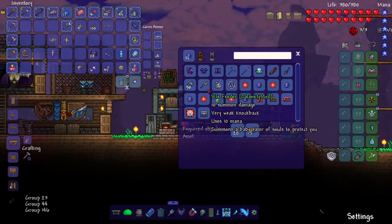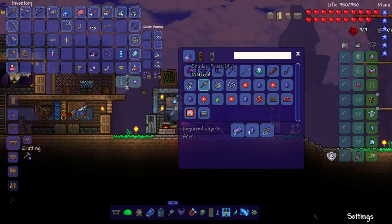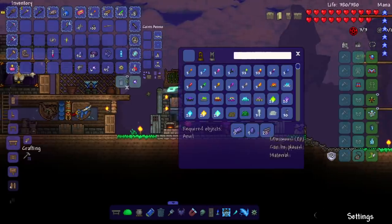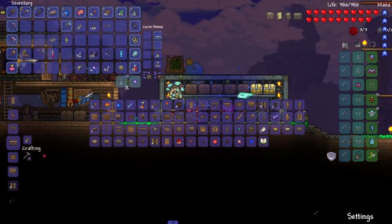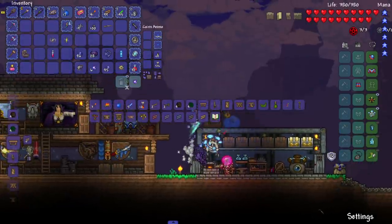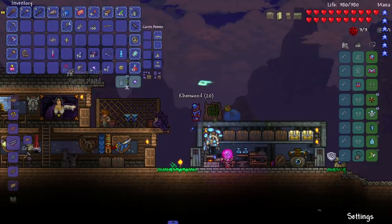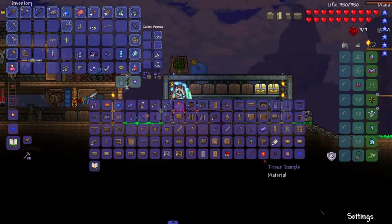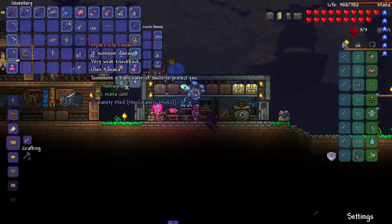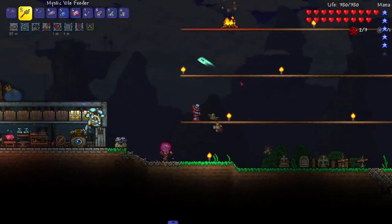The main thing here is Shadow Scales — we put them in and find our next summon weapon: the Vile Feeder! It's baby Eater of Souls to protect you. Someone mentioned a corruption or crimson staff that was really strong — I don't know if it's this one. I don't have 20 Ebonwood, but thanks to mods I can convert wood into Ebonwood at the Living Loom. Boom — Vile Feeder, Mystic quality. Let's see it in action.